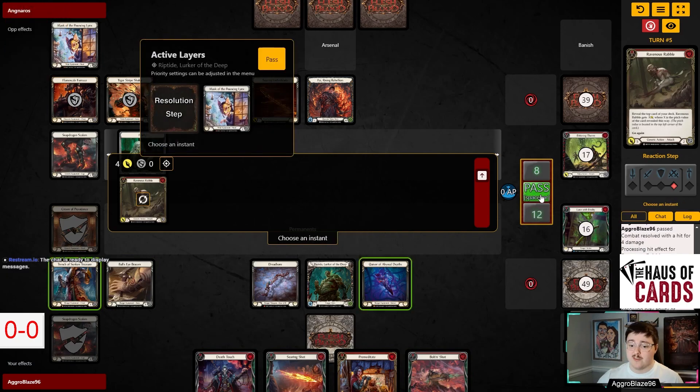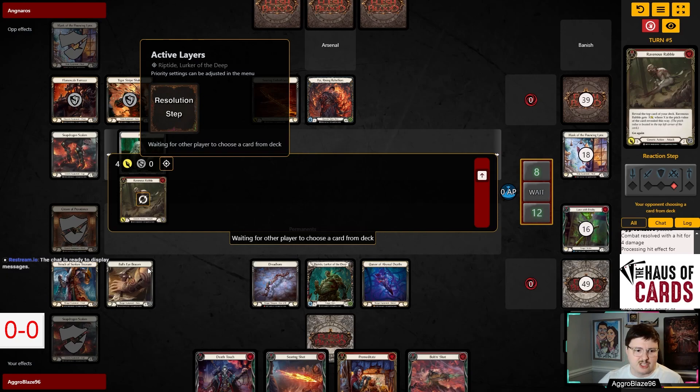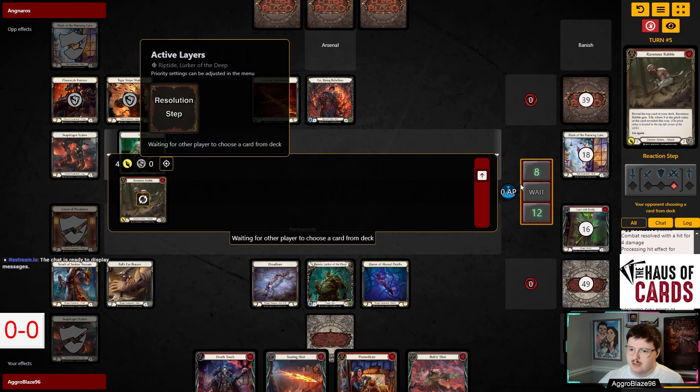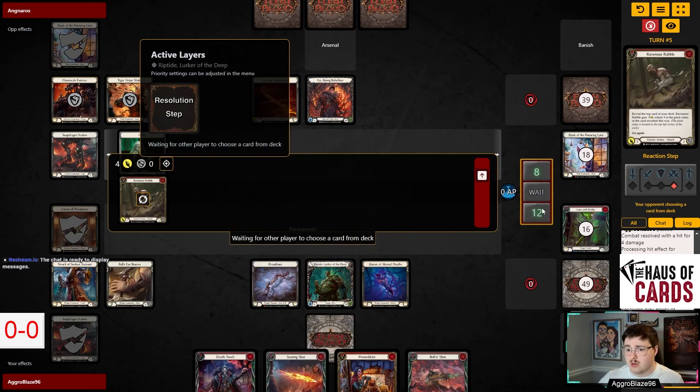There are quite a few lines that we have access to here. All the zero-costers — not having any blues is a little awkward, but Trench gets you the resource you need. We also have the option of just blocking 10 this turn and throwing the Endless Arrow.